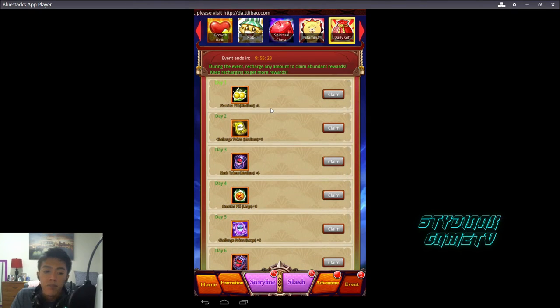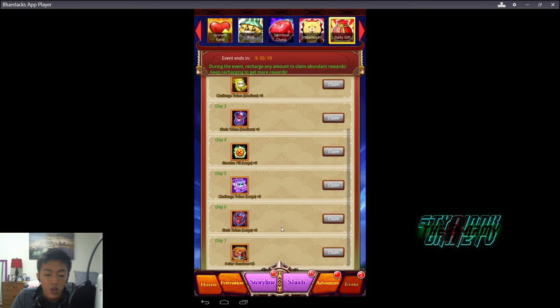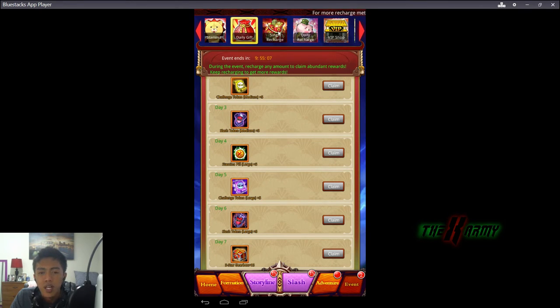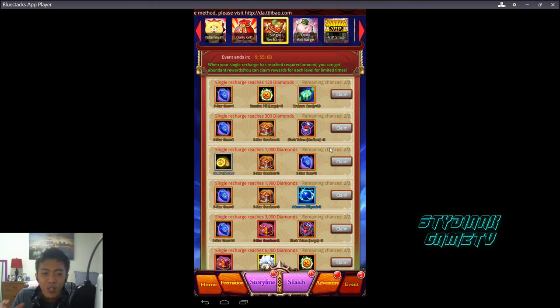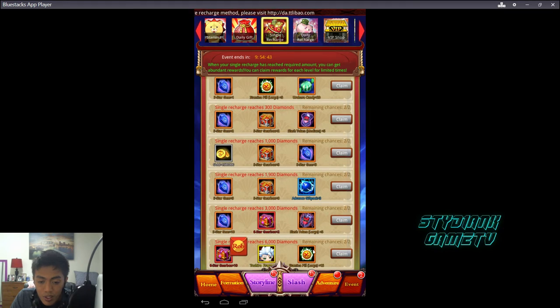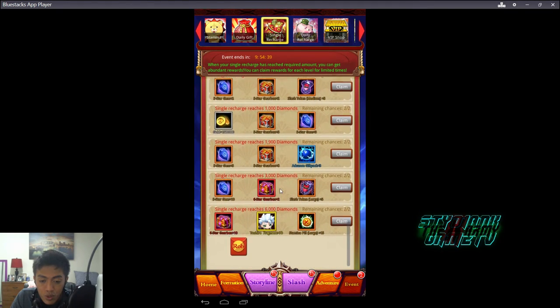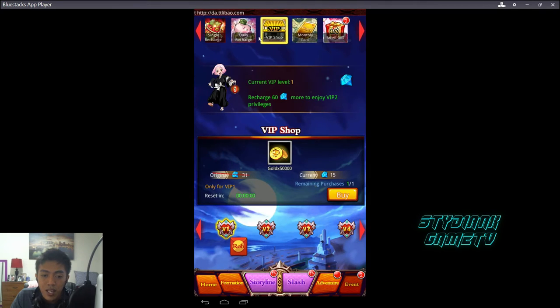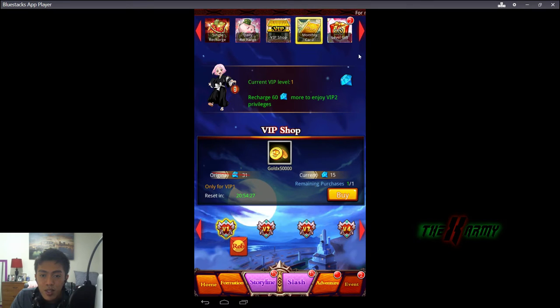For example, top up five dollars on Day 1, five on Day 2, five on Day 3, and you keep getting awesome rewards. There's also a Single Recharge event — you top up around 99 dollars in one go and you get a character like Toshiro. Daily recharge rewards give you additional stuff as well. VIP purchases include a monthly card at 9.99 for 30 days giving 100 diamonds per day — that's 3,000 diamonds per month.